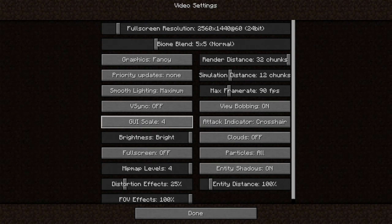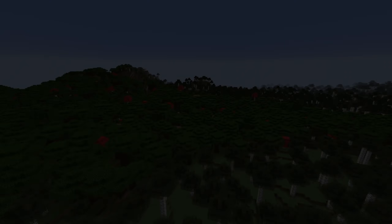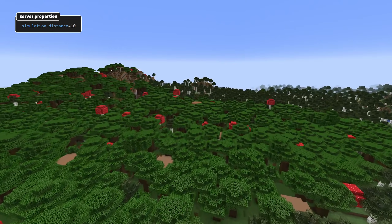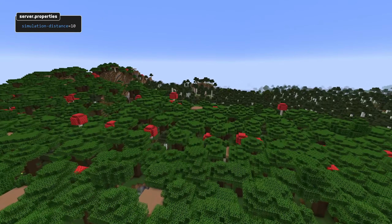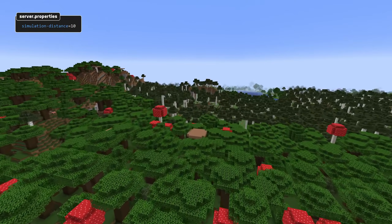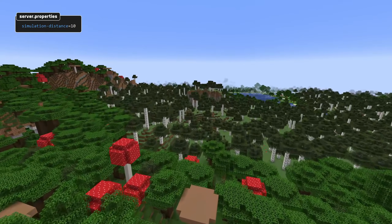The new simulation distance setting is a slider in the video settings in the game client. You can also change it on a server, where you'll find it as a simulation-distance property in the server.properties file. This allows you to scale up your render distance without having to put more load on the CPU by simulating more entities. Note that as of this snapshot, blocks will still tick outside the simulation range.